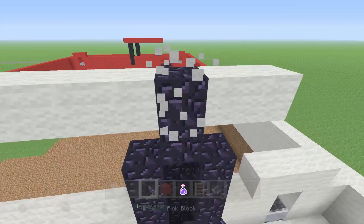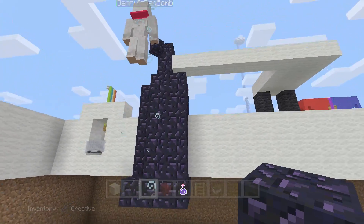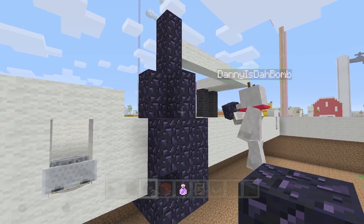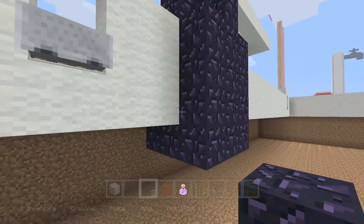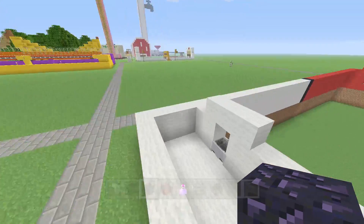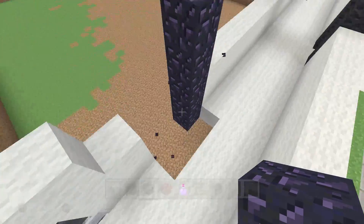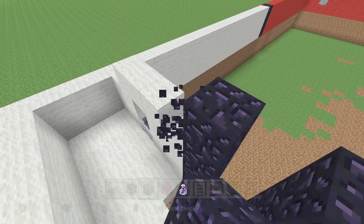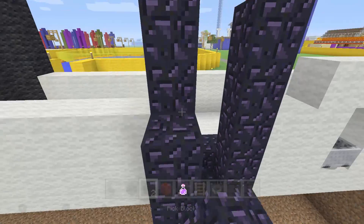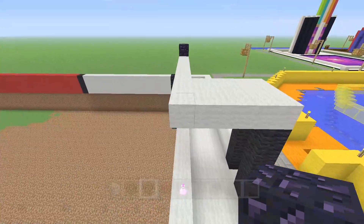Come down here for a sec — this goes one block above. Make sure to fill it all in so you don't have any gaps except in the back at the bottom. You want to make sure to fill it all in like that so it doesn't blow anything up — it's prevention of explosion. Do the same thing over here — all the way up until there, like this, then three on top and connect it up.